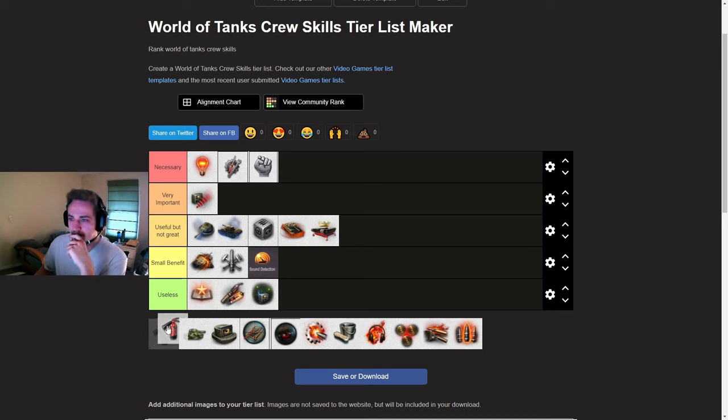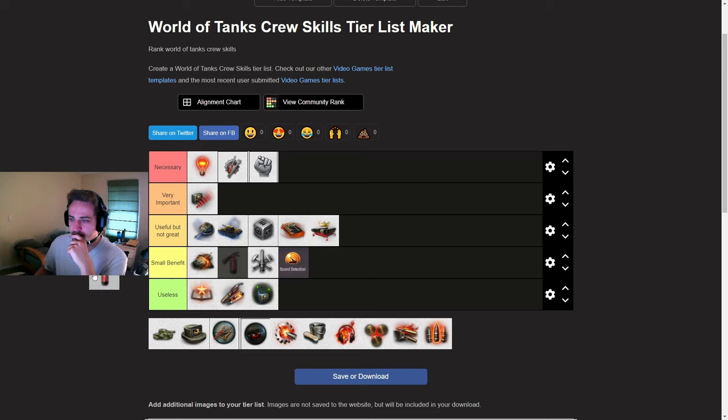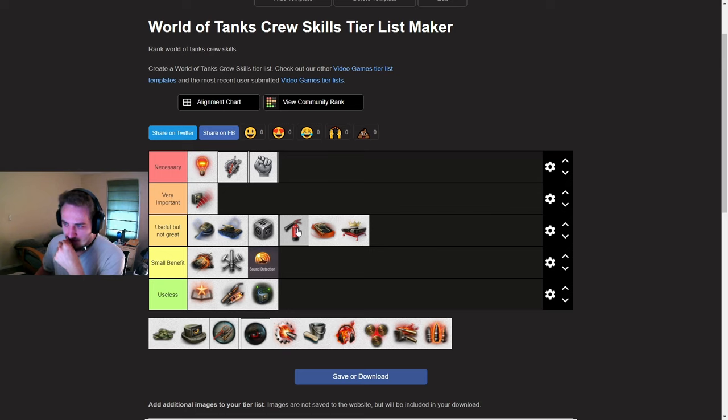Firefighting — I think this is a little bit underappreciated. It is pretty solid as a perk. I usually pick it over some of the others. Especially on tanks that get set on fire very often like the Object 140, you can put it even at useful. And honestly, it's probably better than Clutch Braking and Off-Road Driving. I'll probably put it higher up. These are useful though, so I'm not sure.